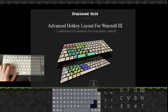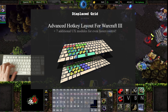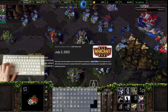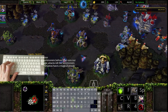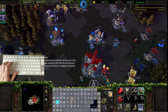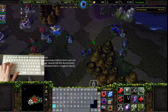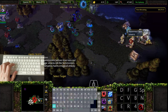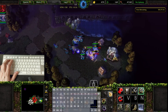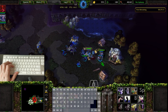Displaced Grid is an advanced hotkey layout designed for ergonomics and speed for Warcraft 3 Reforged. Warcraft 3 is one of the godfathers of not only the RTS genre, but competitive gaming in general. And it comes as no surprise it's one of the most hotkey-intensive games there is. Why should we use an interface designed for the ergonomics of 2001, 23 years later? I personally couldn't find the answer to that question, and instead I've designed, playtested, and built this application called Displaced Grid Layout.